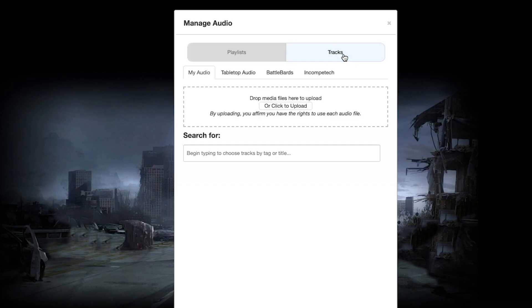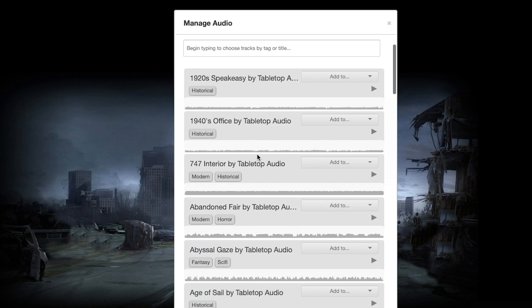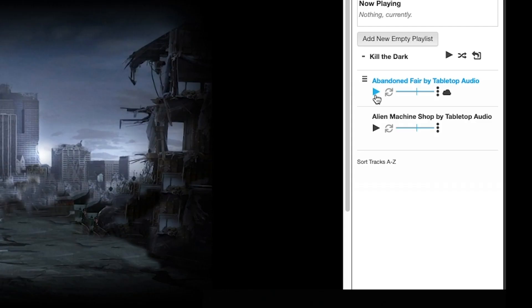Go up to Manage Audio. Here you can add a couple of tracks to your Roll20 chat room. They all have cool looking names — something like Alien Machine Shop, why not? Add that, hit play. Now you've got background music for anybody who pops in the room with you, and you're done.